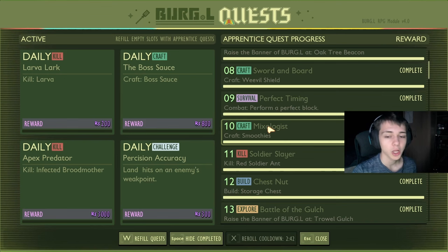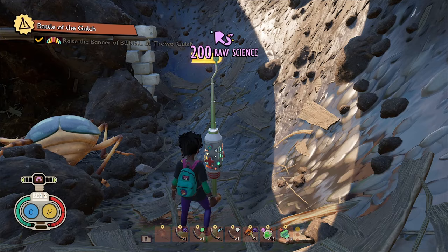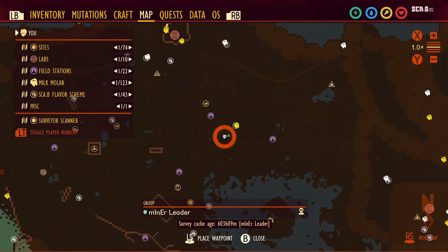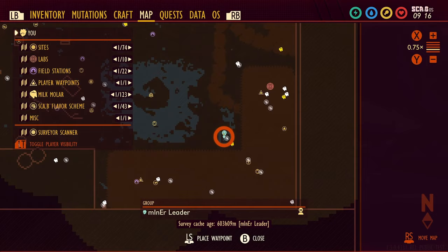Kill three red soldier ants for 200 raw science. Build a storage chest for 200. Trowel gulch — I'll show it on screen — 200 raw science. Craft a canteen for 200 raw science. Raising the banner at hedge birdbath — this is on the birdbath at the hedge — worth 250.